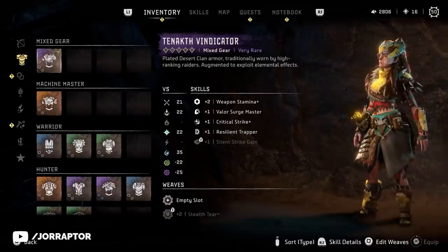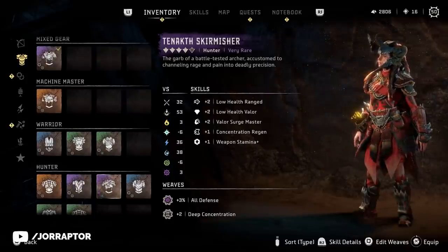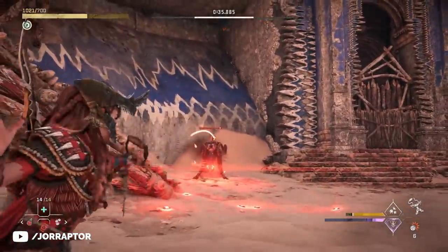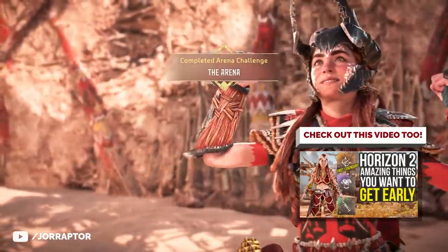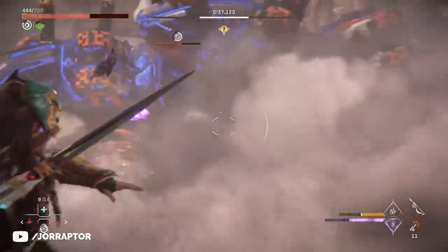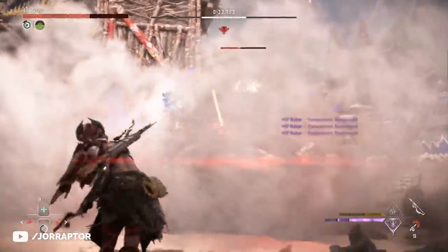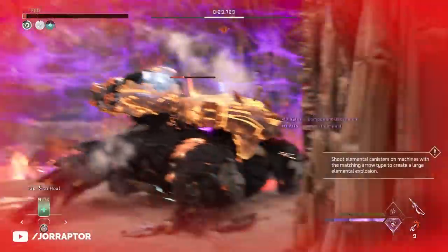You saw me mostly use the Tanokht Vindicator armor and the Tanokht Skirmisher armor, which you can both get very early — I mentioned that in my Things You Want to Get Early video. Using these for the extra ranged enhancements is great. Combine that with a Bloss Sling and a Spike Thrower as your two legendary weapon choices. And of course, also use the other tips mentioned: smoke bombs, potions, and food buffs — then the arena should be way more manageable.